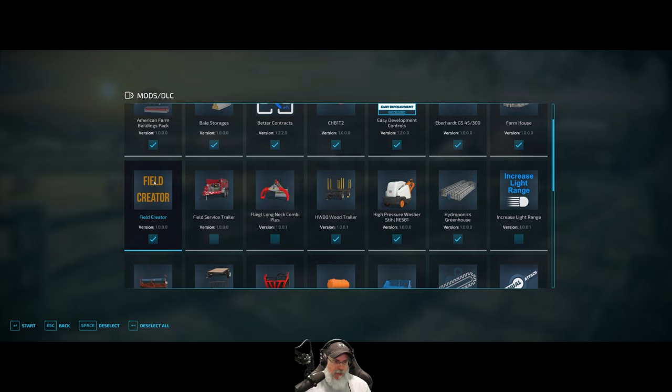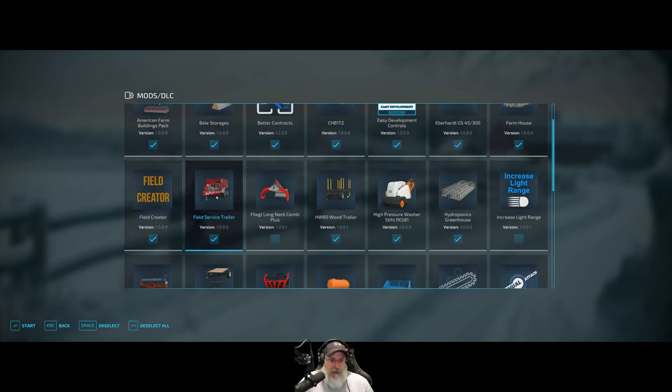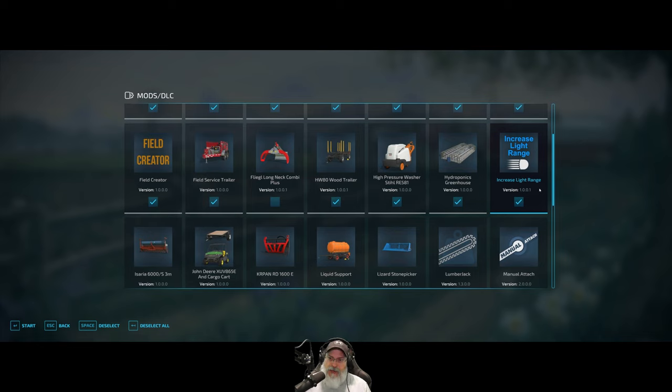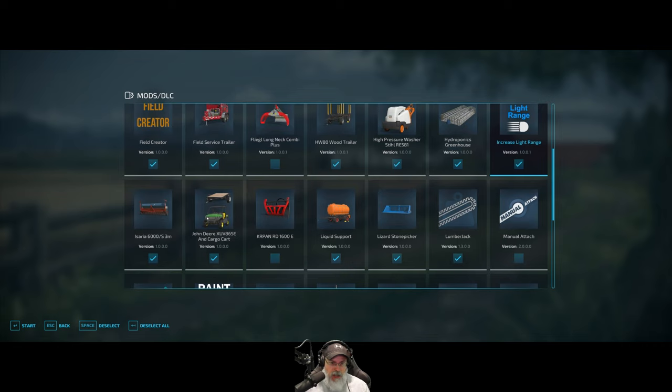The field service trailer is like a mobile tool station — it costs money, not free. I have some logging stuff for the multiplayer game but I'm not doing logging in single player. We have the modded pressure washer, hydroponics, and I added a mod that increases the range of lights when working at night — since we did all that sugar beet harvesting at night. That's not cheaty or unrealistic, it just gives us more light.